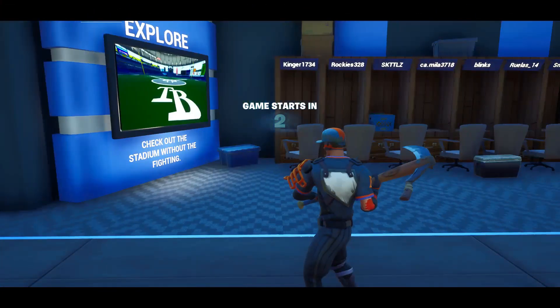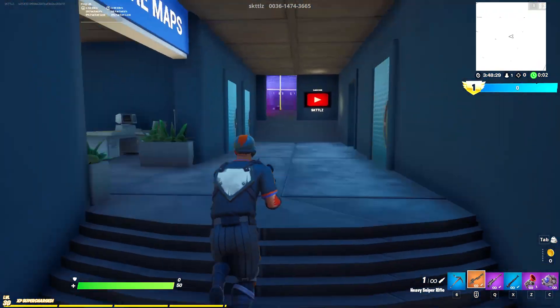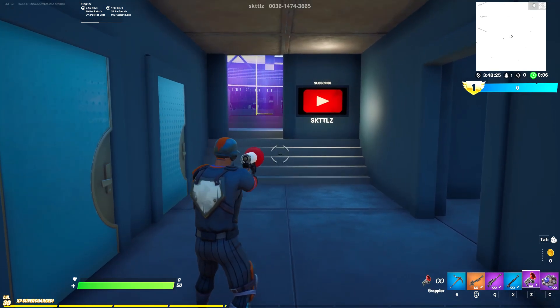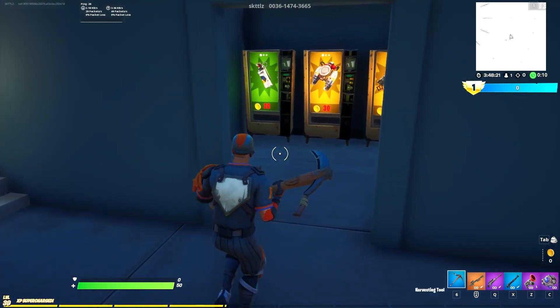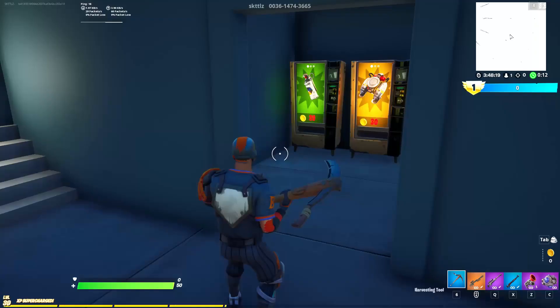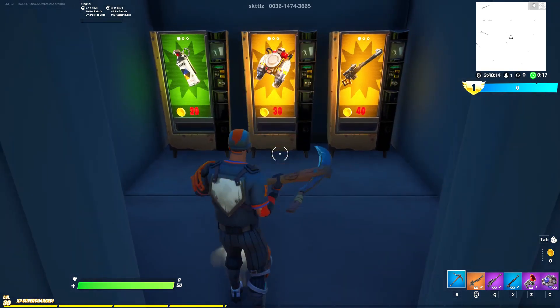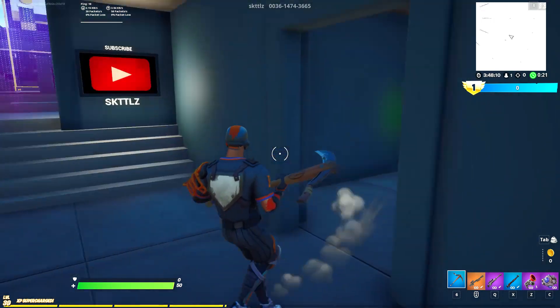When the game starts, you'll all start in this locker room — whoever's playing. You start with a heavy sniper, a bolt, a hunting rifle, a grappler, and shockwaves. Every kill you get five coins, and it's first to 20, so if you get six kills you'll be able to get a jetpack. You can just run right into the dugout and buy it.